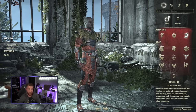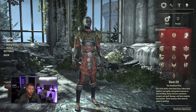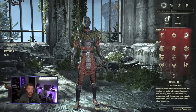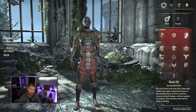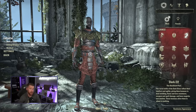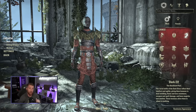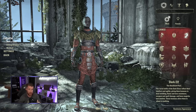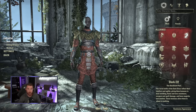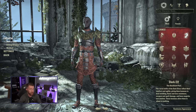Dark Elves are currently considered the best-in-slot race at max level end game. They give you a magic pool, stamina, weapon damage, and max Magicka, so you can flex your build very easily. If you're looking to do super high damage at end game, Dark Elf is currently the most optimal choice.